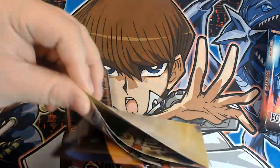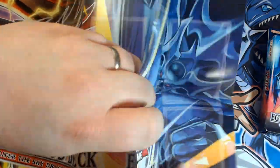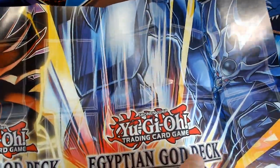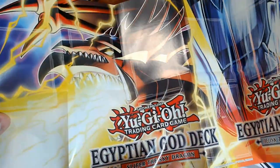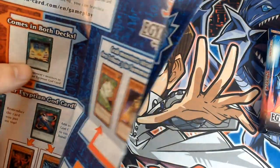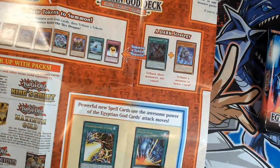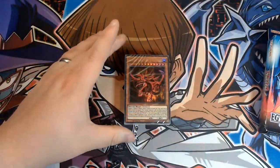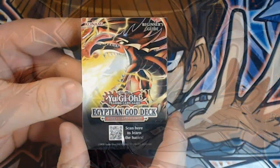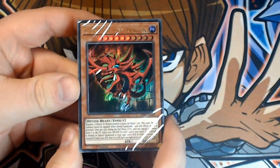We've got our playmats that come with these as standard, which is really cool if you don't have one. It enables you to play with your zones available and all of that good stuff. We've got both gods on here from the structure decks — Obelisk on one side and Slifer on the other. On the back there are tips about how to play the deck, cards to consider adding to make your tactics more viable. And we also have a beginner's guide and of course on the front we have Slifer himself.